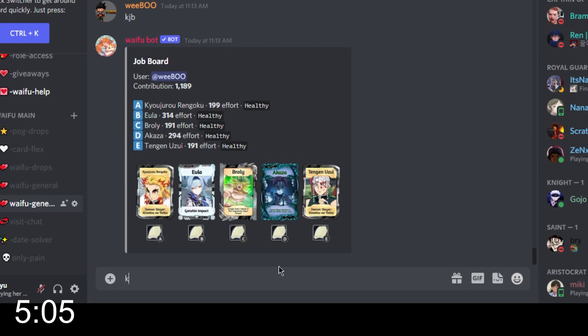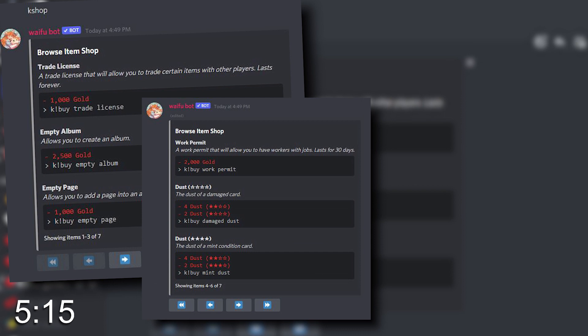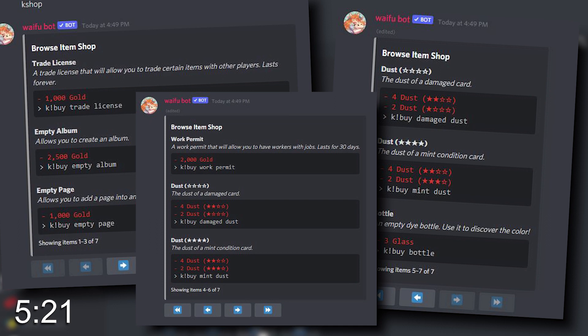Another question: why do we have gold? Well, other than for upgrading, there are also shops in this game. To see everything in your inventory, type KI, because that is K-Inventory. You will see how much gold you have, how much dust, and if you want more, just type KShop and it'll show you a whole store. You can buy a trade license, albums, work permits, and you can even buy more dust — because if you really want your waifu to get to mint, you will visit this shop often.